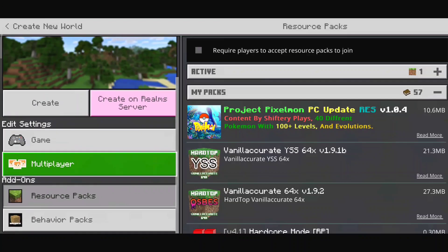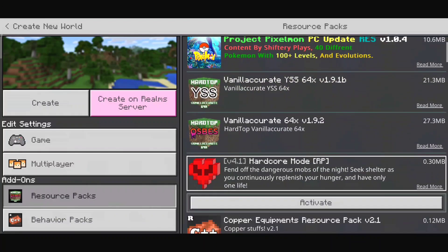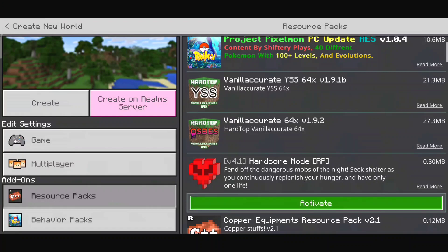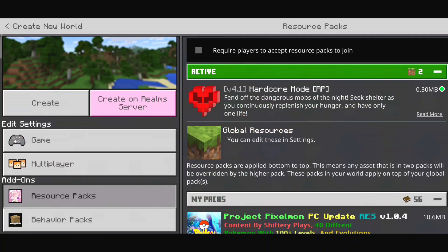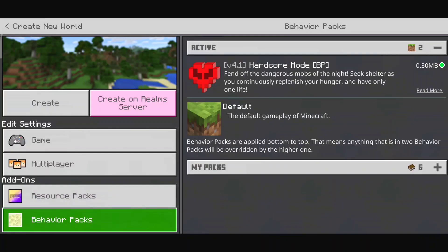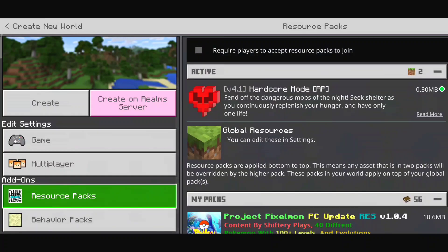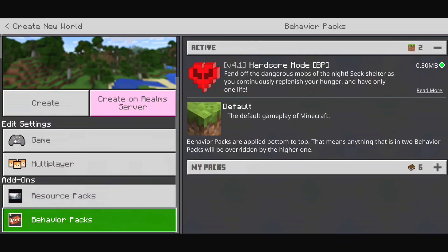Now you need to enable the add-on. On the left side you'll see 'Add-ons' and 'Resource Pack'. Go to 'My Packs' and you'll find the Hardcore Mode resource pack — just activate it. In the active section you'll see the Hardcore Mode resource pack. You also need to activate the behavior pack. In my case it activated automatically when I activated the resource pack, but in your case it might not, so just check that both the resource pack and behavior pack are in the active section.